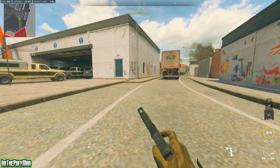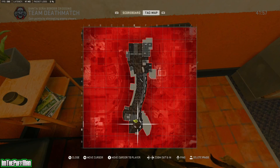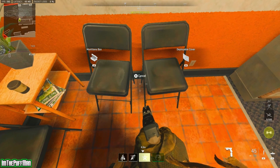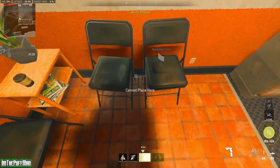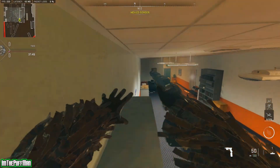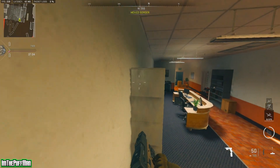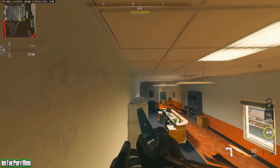Last but not least is this one right here. Shout out to Neon for finding this one — I'll put his YouTube link in the description as well. We're coming right here on this map and we need a deployable shield for this one, so make sure you've got one. We're going to pull out the deployable shield and set it right on top of these chairs. If it doesn't go, back up a little bit and try it again until you get it in the right position. Once it's set, we're going to get on top of it and do the same thing as the last glitch — sprint forward, dolphin dive, and spam that jump button.